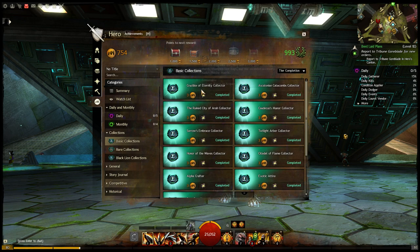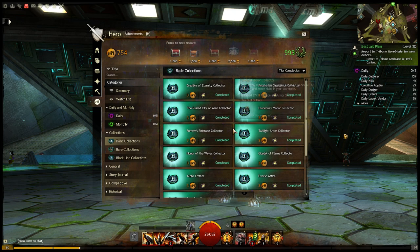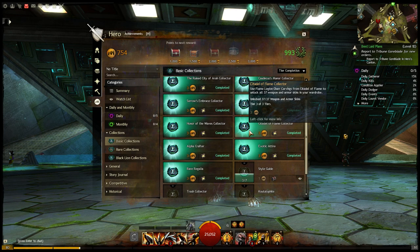If we go back into the Achievement tab and look at the collections, you can see there's one of these for each of the dungeons and the rewards are comparable. They're going to give you a different Ascended Accessory, but you're going to get Loot Bags, random Rare and Exotic Gear, and each one of the dungeons has a different one of these collections.